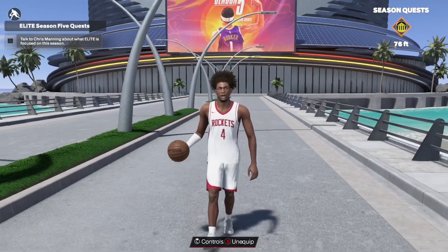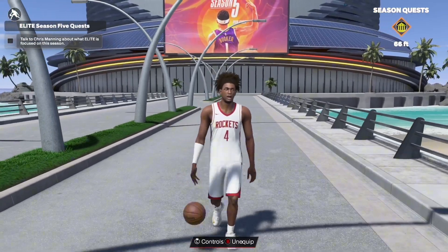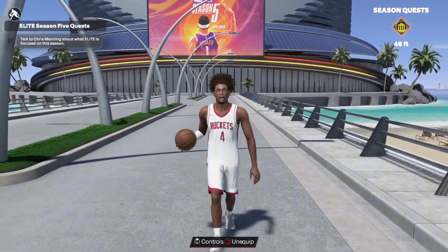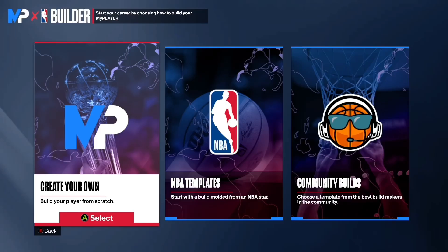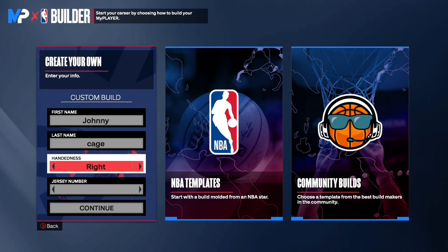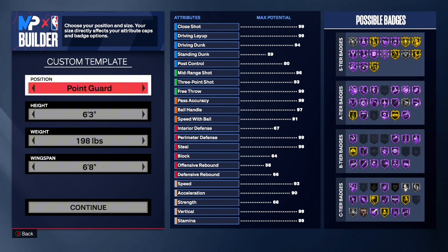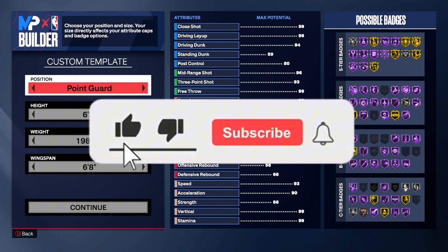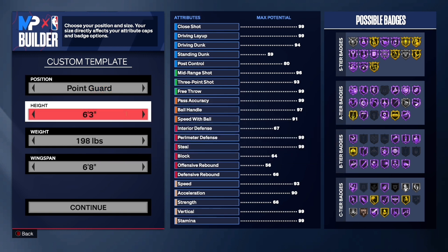In today's video, I'm going to be showing y'all how to do this Jalen Green build in NBA 2K24. This build is very dominant and you can do everything offensively wise, and it can play somewhat defense. If y'all could do me a favor real quick and like, comment, and subscribe, turn on the post notifications to the channel. And let's try to get 100 likes on today's video.